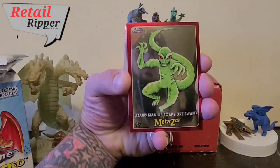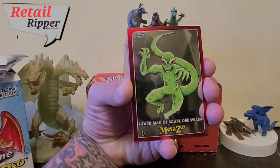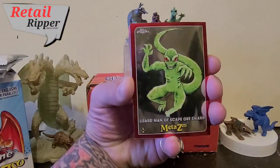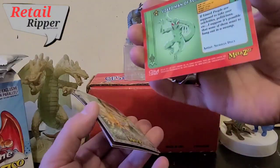Lizardman of Scape — or Swamp. Really, really cool looking cards. And if you're into Sasquatch and stuff like that, there you go. I do know this is based off of a game.